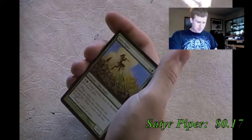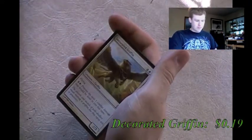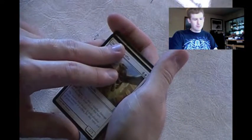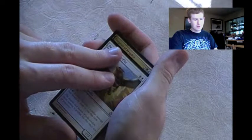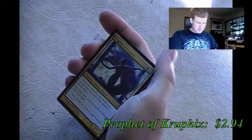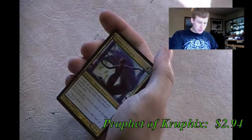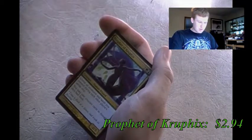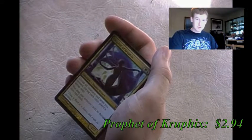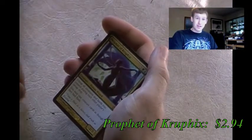Satyr Piper - target creature must be blocked this turn if able. No thank you. Decorated Griffin - fine, reduces damage dealt to you this turn. Now I'm slowly revealing the next card - what's this? The Prophet of Kruphix! Untap all creatures and lands you control during each other player's untap step, and you may cast creature cards as though they had flash. That's huge! That is going in my Simic deck. I also got another Harpy token and Plains.